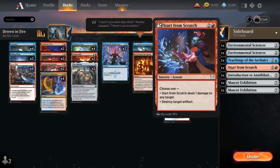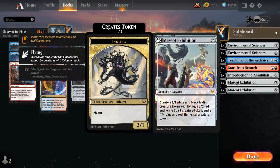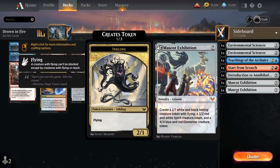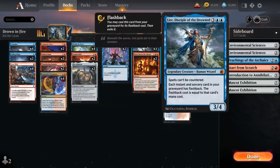Start from Scratch can deal one damage or destroy an artifact — perfect for dealing with a Chariot. Introduction to Annihilation is our only answer to enchantments in the deck, as it can exile target a non-land permanent and its controller draws a card. Two copies of Mascot Exhibition serve as one of our main win conditions to help close out the game, and all these lessons can also be brought back with our Lear from the graveyard — great synergy.